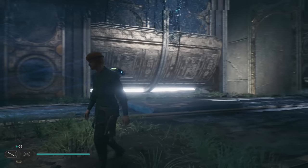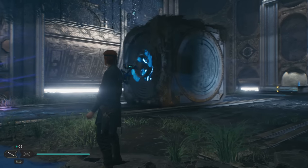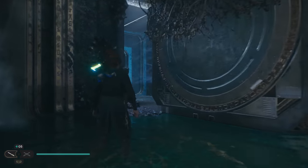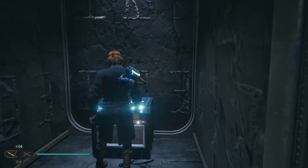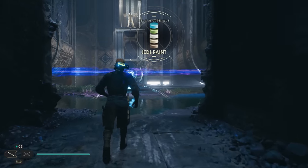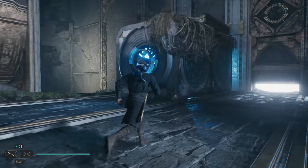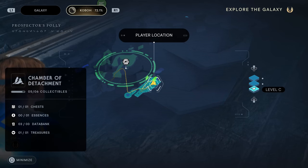Now we're going to push both of these blocks over to the other end. There's a pressure plate in the middle that will lower a platform so you can get the block on top of it. We're going to pull out the second one and get the chest — it's just a game of putting the blocks in the right position. I'm going to pull them back over towards the other side of the room checking my collectibles — five of six, with the sixth being the reward at the end.